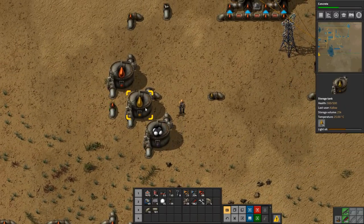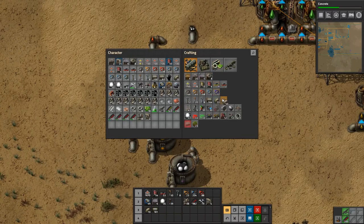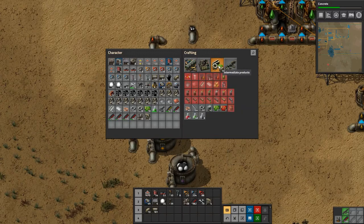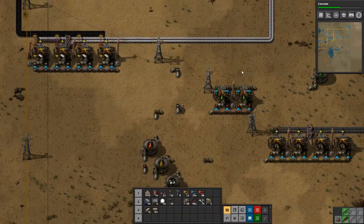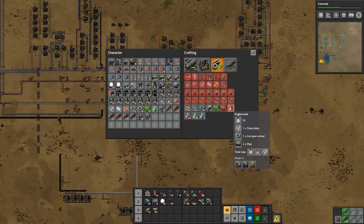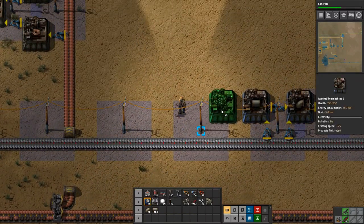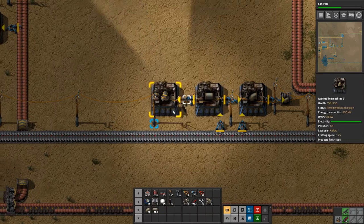It'll be fine. What I think I will do — I can't, because I don't have any engine units. So what we could do is make some engine units and then make some pumps. What do we need to make engine units? Steel, iron gears, and pipe — that's not too bad. Actually, we have everything, we just need to put it in a machine. So let's just set up a machine here real quick and set it to making some engine units.